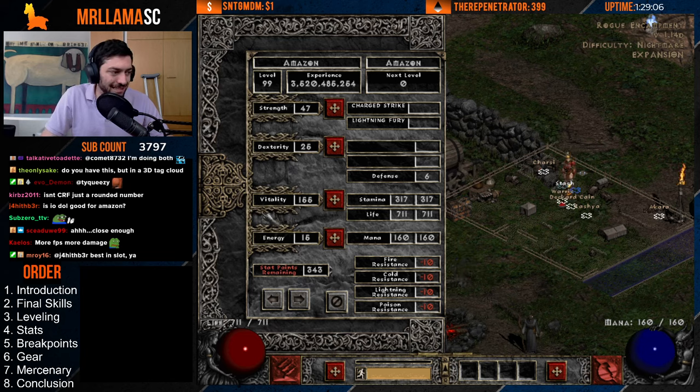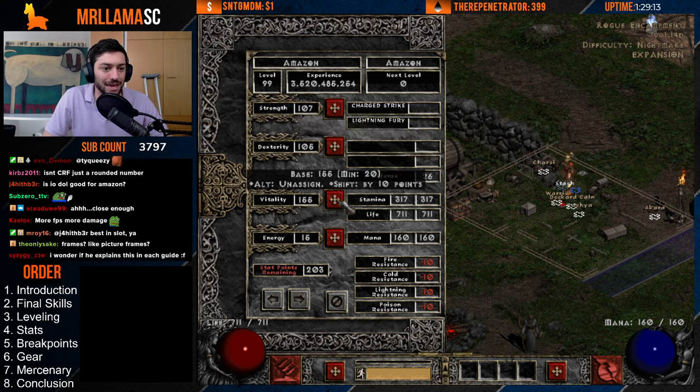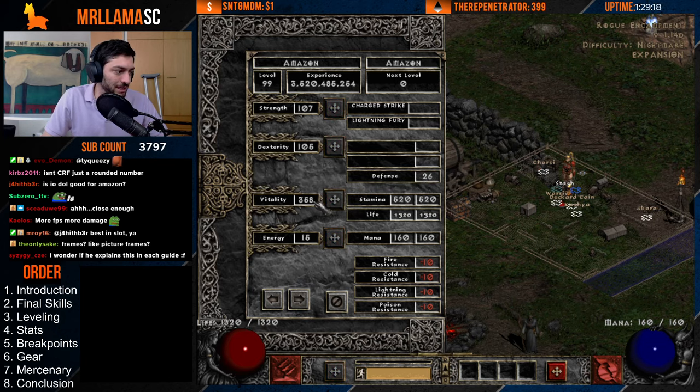That covers the stats and breakpoints. To summarize: enough Strength for gear, enough Dexterity for gear, and all the rest going into Vitality for this character.